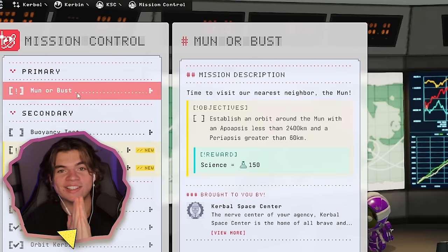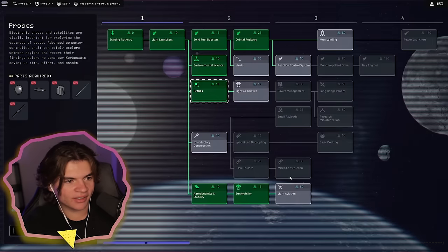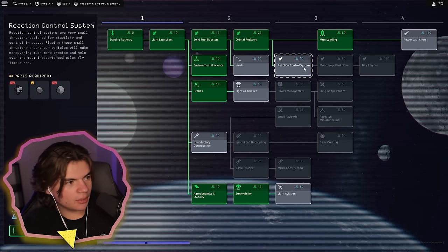Mun or bust — this is what we're going for today. This is the ultimate goal of this video. Maybe on the next launch, because we have enough science to purchase the Mun landing node. What else do we need? Probably RCS on our thing — let's go lights and utilities.